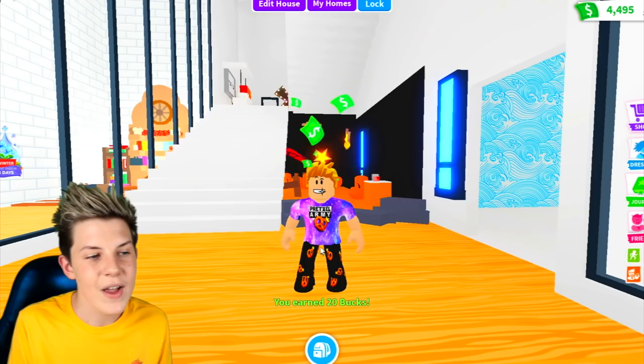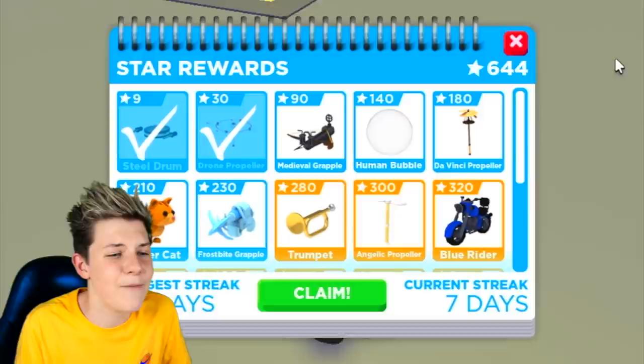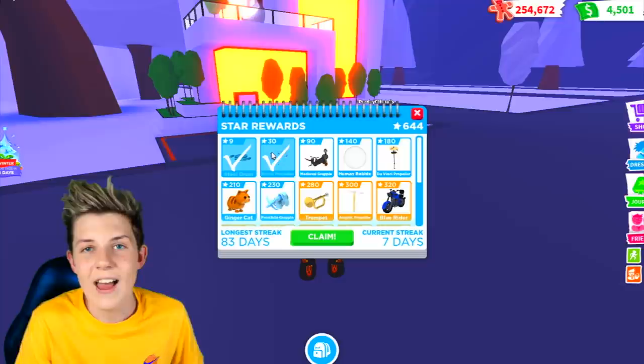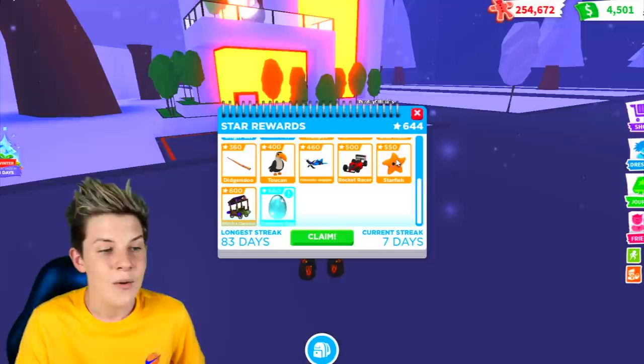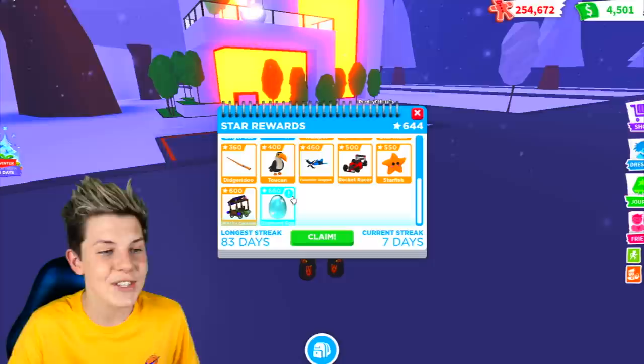Star rewards are awesome because every single day you get one star, but every fifth day you get a special prize. Right now we're on 644 stars and we're so close to getting a diamond egg. If you get over a milestone of how many stars you have, you can get a special item — once we get over 550 we'll be able to get a starfish, and once we get over 660 we'll be able to get a golden or diamond egg. If your dream pets are from those eggs, that's an easy way to get them — you just have to log in every single day.